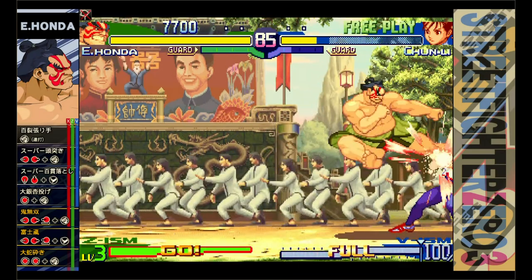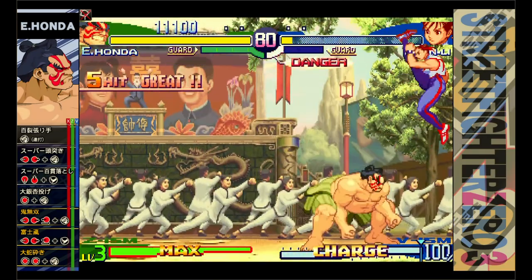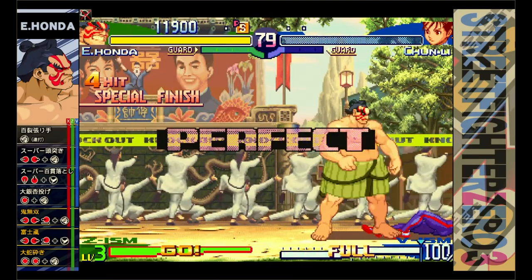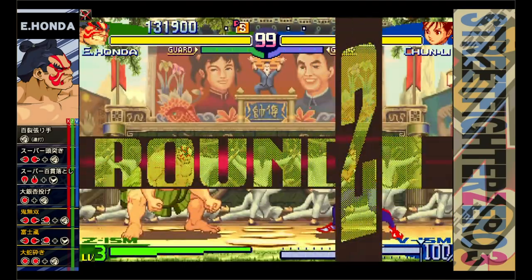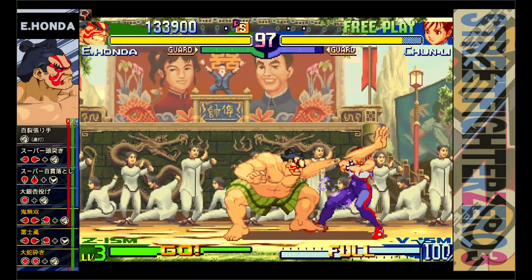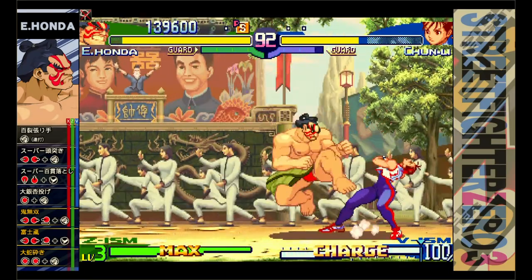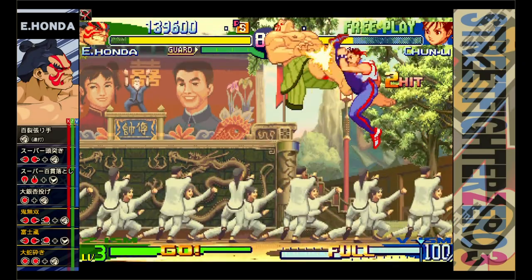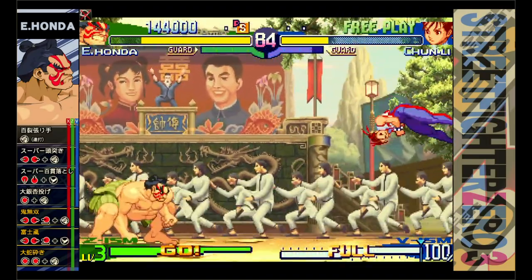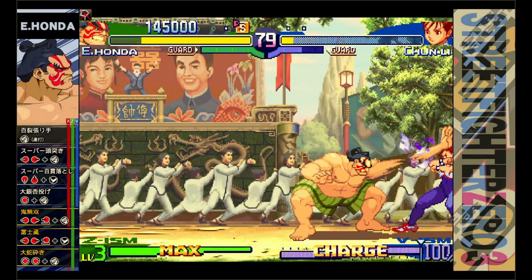I've pretty much dried up a lot of the fighting games on emulation — I've beaten most that aren't in compilations and I'm starting to clean out compilation discs too. I decided to make a tutorial on this because there were some really specific strategies that were fresh in my mind. This is the full unedited 1CC run, and after that I'll cover strategies for some of the other fighters.